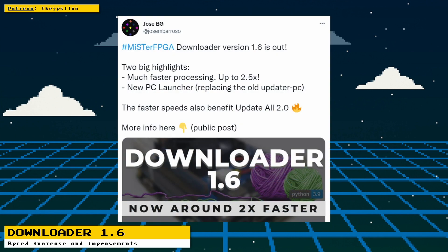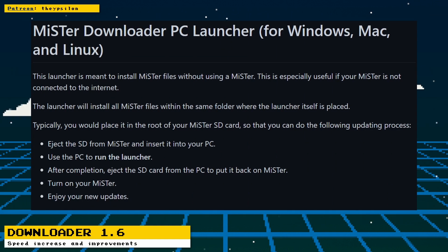The official MiSTer FPGA downloader has reached version 1.6. The big features included in this release are up to a 2.5 times speed increase in updates, which will also improve the unofficial update-all script. There is also a new PC launcher.